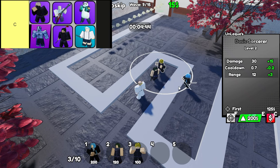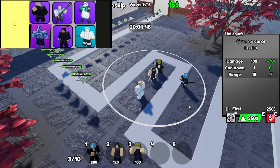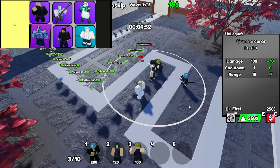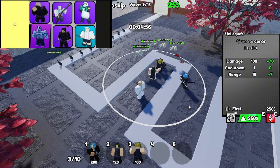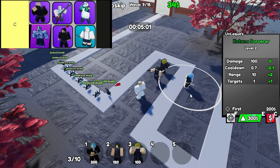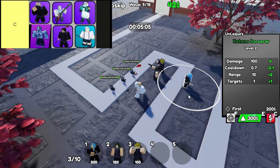Then we have Panda. Panda's got some AoE power, which sounds great, but don't get too excited — it's got below-average range, so it's best placed somewhere enemies are guaranteed to pass through. Panda might seem like it's falling short compared to higher tier units, but that AoE can still make it useful early on, especially if you want a unit that can do some spread damage without costing a fortune. It's a solid pick for beginners looking to hold the line.